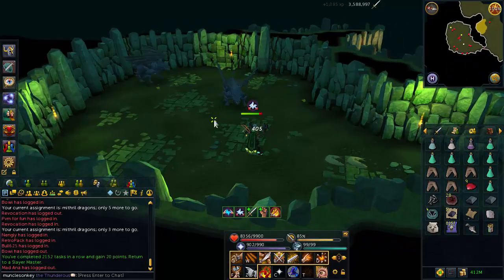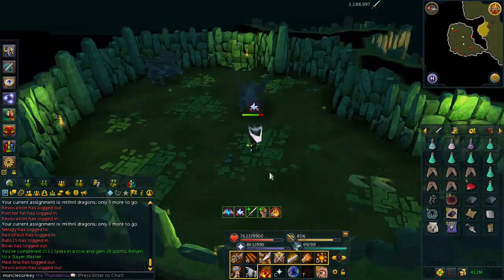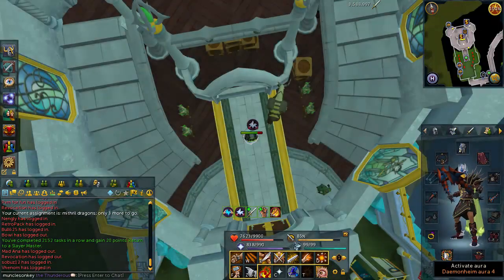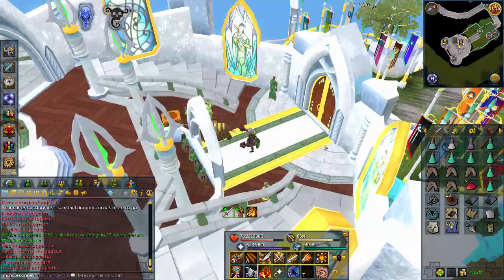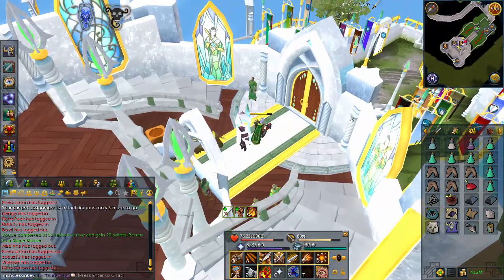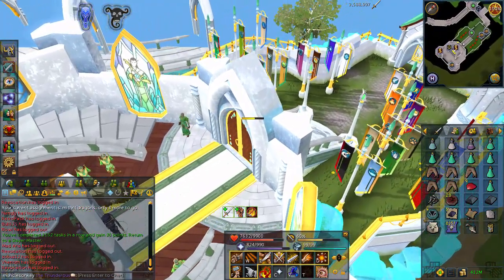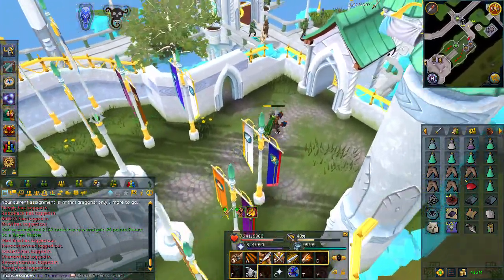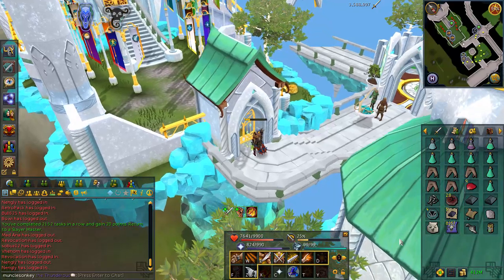Finished off that mithril dragon task and I got an elite clue scroll, which is awesome. If you're wondering where this is, it's the Brimhaven resource dungeon — you need a Dungeoneering aura to access it. Not sure if you need level four or three, but either way you need that. There are four mithril dragon spawns right next to each other. In the ancient cavern you only have three, and if you kill them all you have to wait. That's why I prefer killing them in the Brimhaven dungeon.